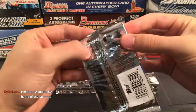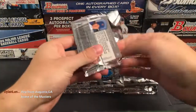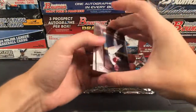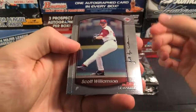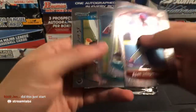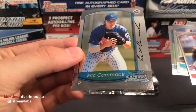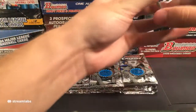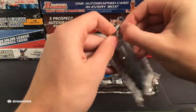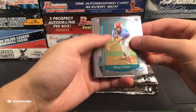2000 Bowman Chrome. Some of these older cards are a little bit stuck together, but we'll see. We have Scott Williamson, Pat something, Ramon Solar — maybe related to Jorge Solar — and a Bowman Chrome rookie card for the Mets: Eric Hammock. Some of these older boxes we just have to figure out if we know any of the guys in this. That was the very first pack, we are on 2000 Bowman Chrome.